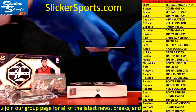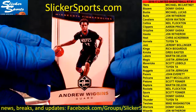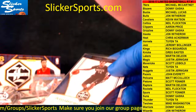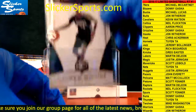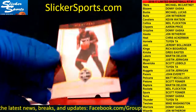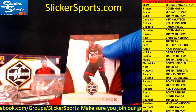Next up we have a base card going out to the T-Wolves — Andrew Wiggins. Andrew Wiggins for the T-Wolves, which is Mike Washington. And last but not least, we have Miami Heat base — Hassan Whiteside. All the base are shipping in this set.